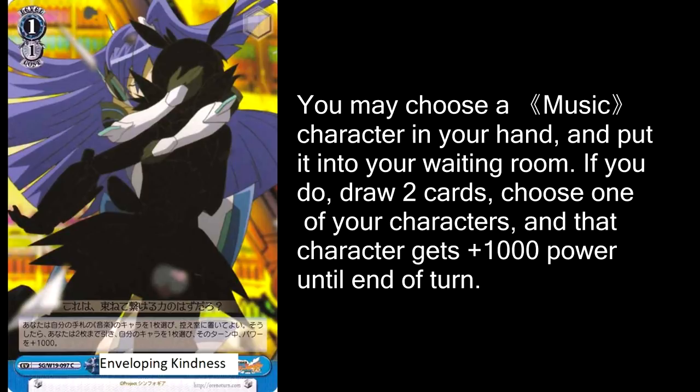The last card we'll look at today is Enveloping Kindness, and it is okay — it's fine. You can ditch a music character to draw 2 cards and give 1 character plus 1000 power for 1 stock. I really wish the music character requirement weren't there and you could just discard any card, because if you could, this would be a decent way to get rid of a climax and get 2 cards out of it, or even ditch an event card you don't need. But it really doesn't get you any hand advantage because you're losing 2 cards and gaining 2 cards, and the plus 1000 power boost is a little underwhelming. If you're running an all-blue deck this is probably worth running, but if you're not, then it's probably not.